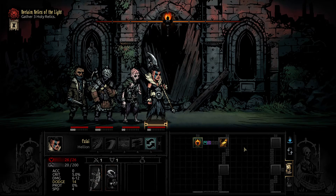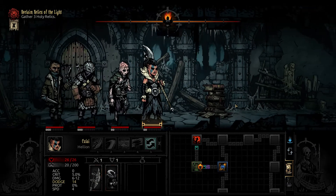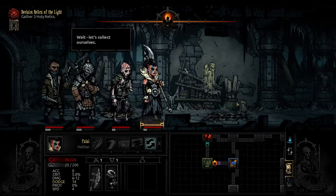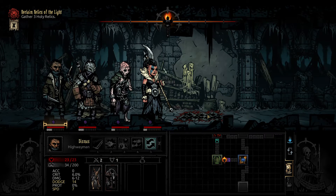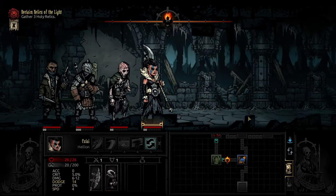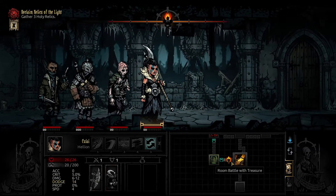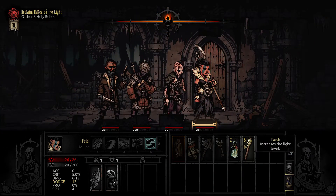What do we want to do? Gather 3 holy relics. This is not a relic, this is not a relic — I wanna avoid that one if I can. Don't need books. Who is able to disarm here? You have 100% — that sounds like enough. We're gonna get to this room first if we don't scout anything.